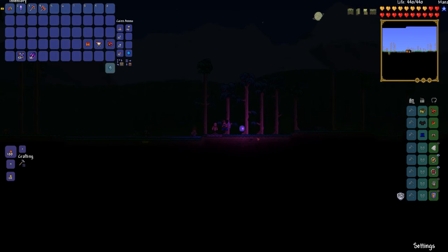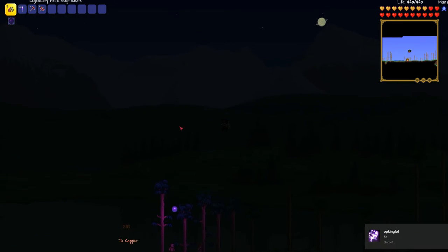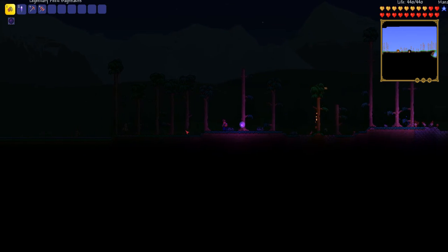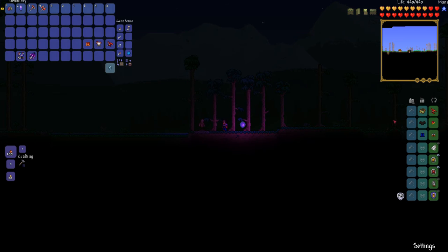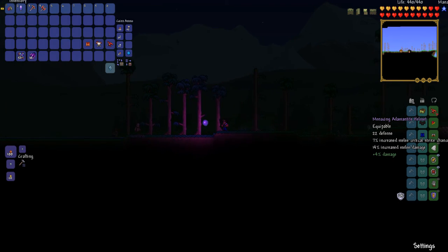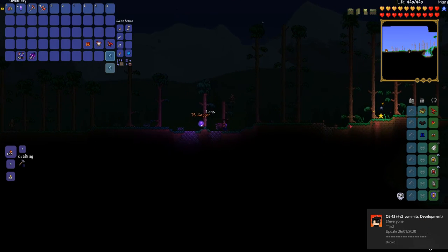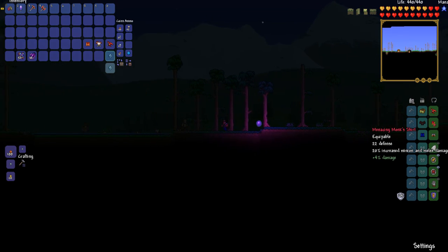Now for the armor. What you're going to want is the Admin type helmet — preferably menacing — a monk's shirt, and monk's pants. This is like the max melee damage set. The Admin type helmet gives plus 18% damage with the menacing add-on. The monk's shirt gives plus 20% increased minion and melee damage, and 24% melee damage. Just a ton of damage.